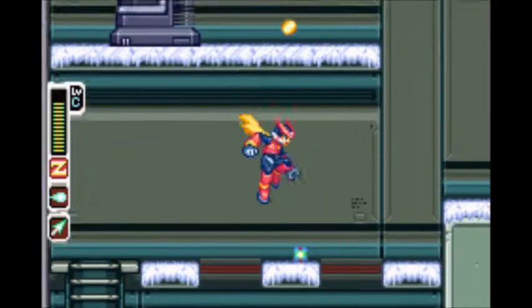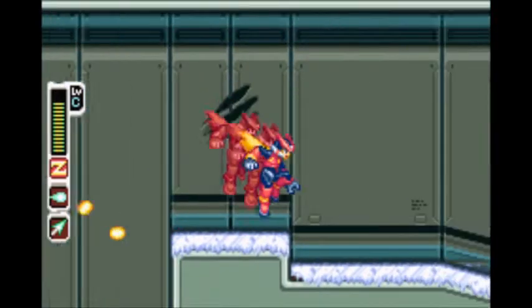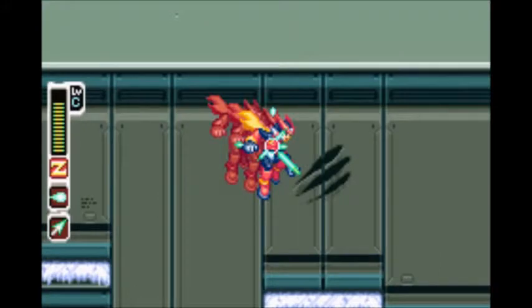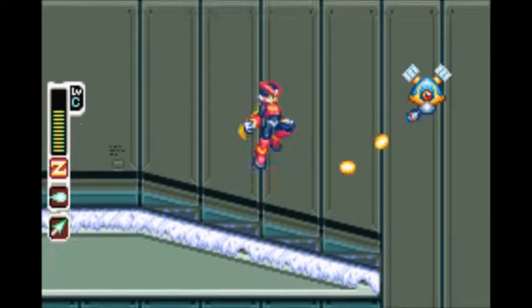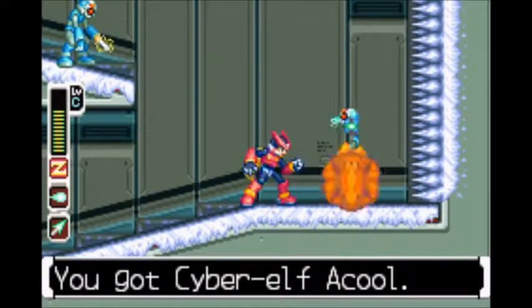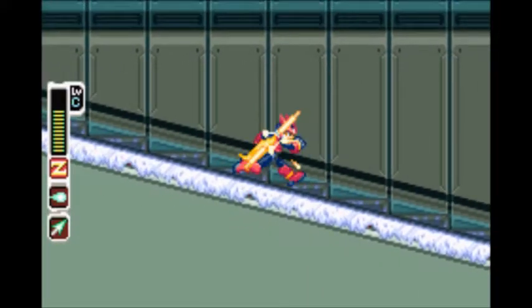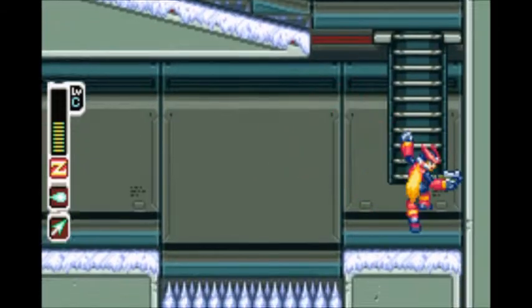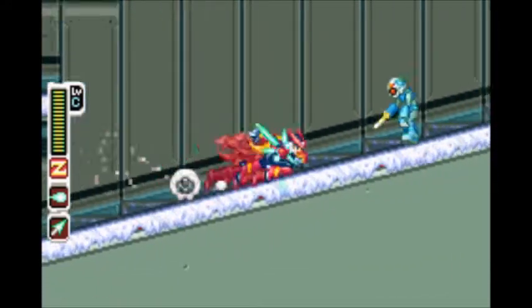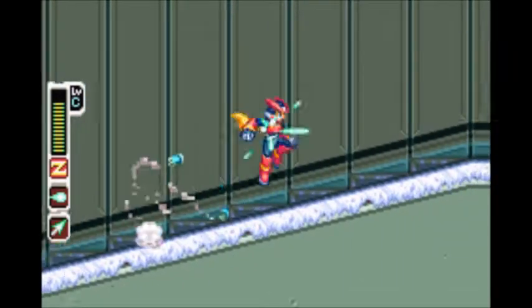Anyway, you just continue on with the stage. This part I actually do find pretty hard, because all this ice stuff — when you dash, it messes up your momentum because it's slippery. So you have to dash about a second before you jump so it works that way. Over here we have a Cyber Elf, but if I don't get it right I will run into a spike wall that will kill me. It took me about five minutes to learn how to do that. Most of this can be avoided by using the chain rod since you can just swing across. We've destroyed all four of the cooling systems and now we should be ready to take on the boss.